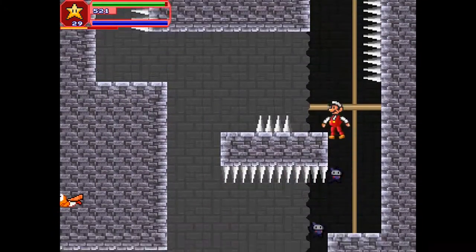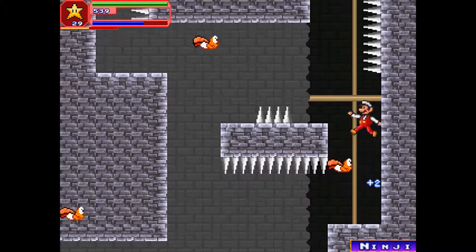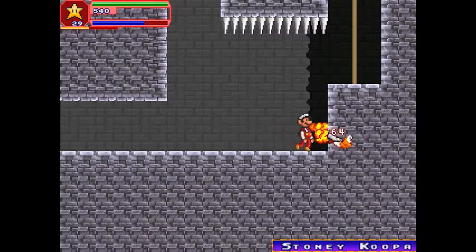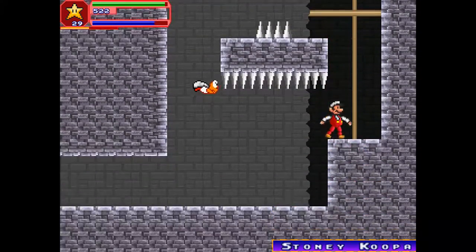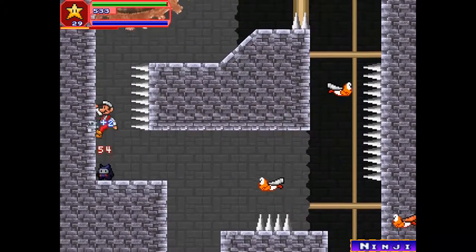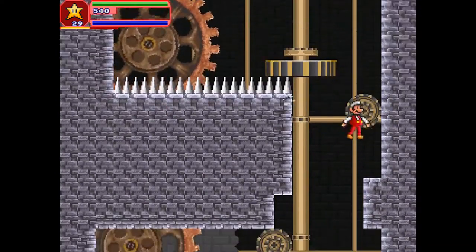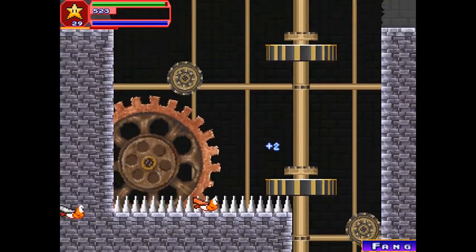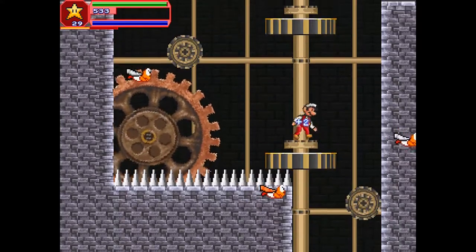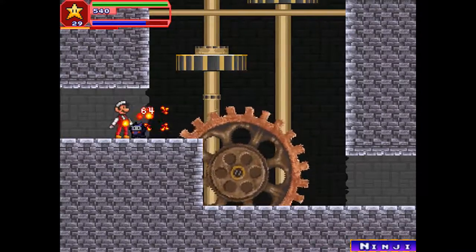It's not instant death — it only deals 20 damage actually, not bad. This is going to be a slight problem, especially with all the enemies here. I suppose you need the wall jump to get past here, otherwise you won't make it. That's what I'm worried about — sneak attack enemies.